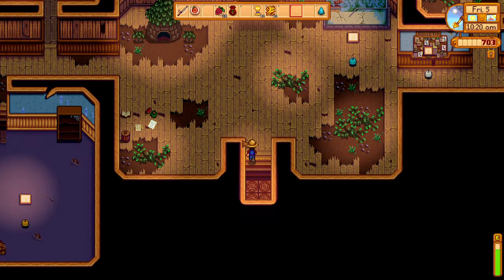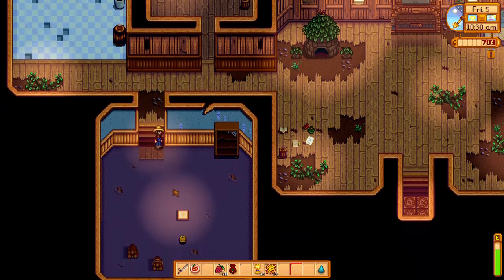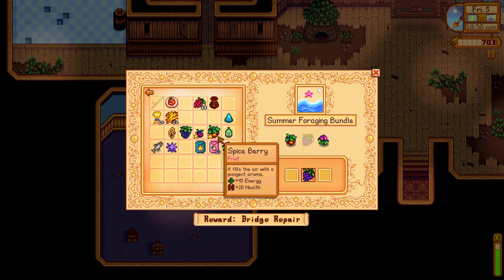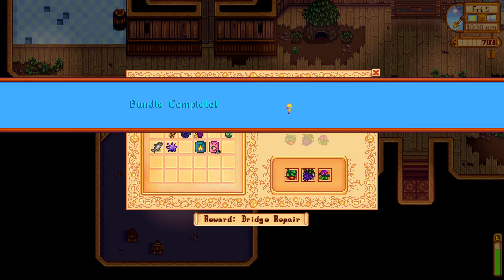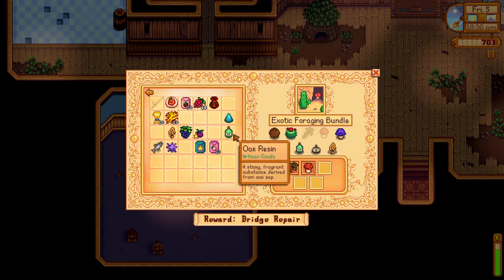I don't think we're going to finish any bundles with what we have here, but the bundles that I really want to finish are the ones in the boiler room. Oh, I do complete the bundle there — the spring foraging bundle. Forgot about that. So we get the summer foraging bundle and we get the summer seeds — those will sell for a pretty decent chunk of change.